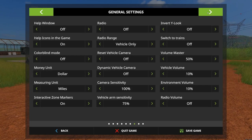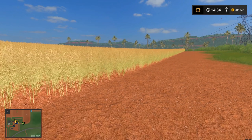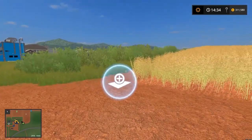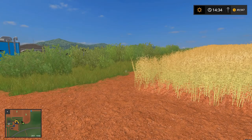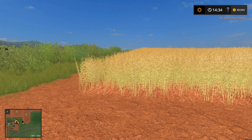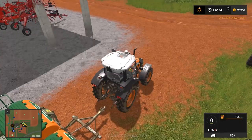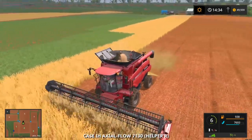But in today's episode we're going to be doing something a little bit different. We are going to be purchasing field three for 261,000 — and I think I just bought it with something on it. So I bought it with a whole field of canola still intact and on it, which is great. Oh, this guy's almost done too — would you look at that.